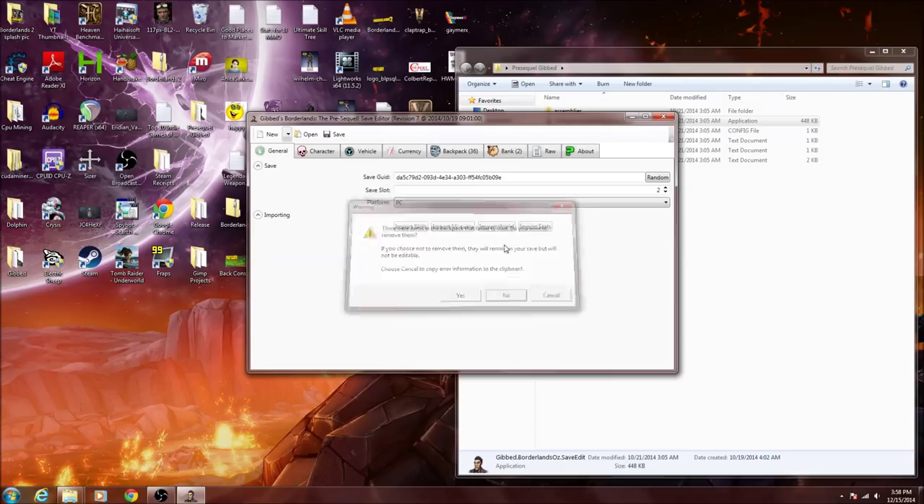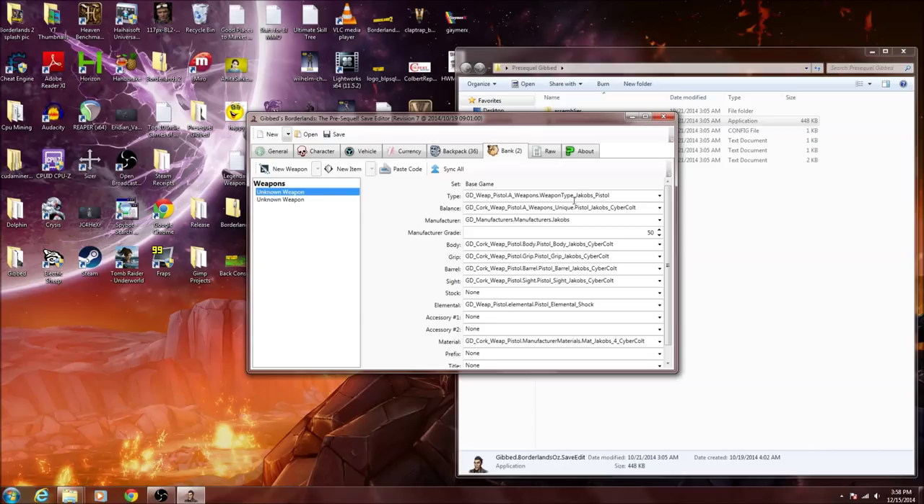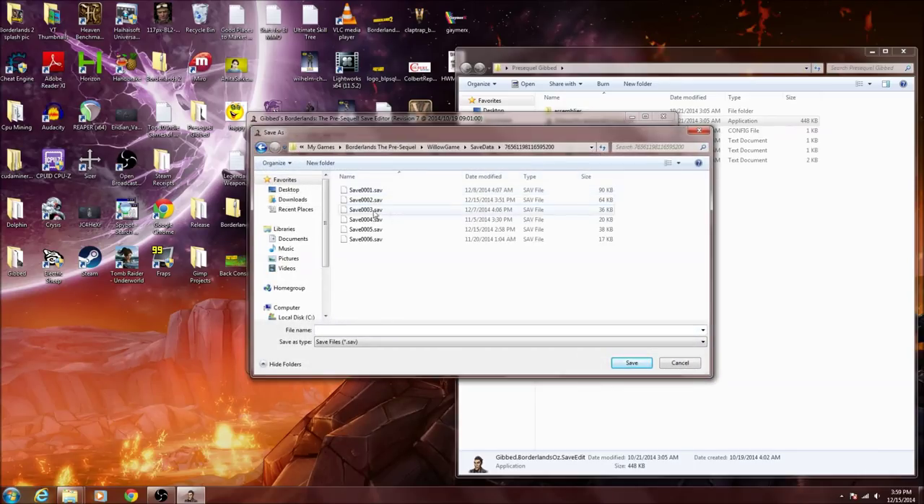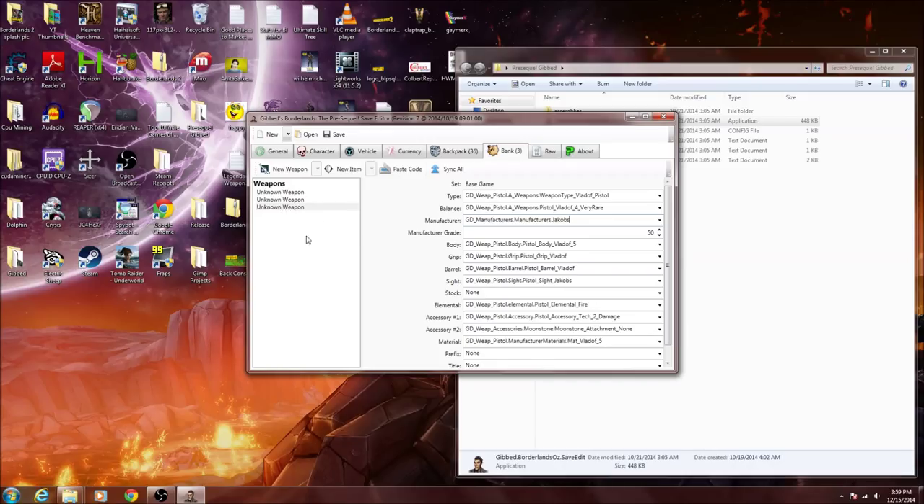You may get a message — just hit no. You'll see here in my bank, I've already created a couple weapons: basically what is the Zarpadon pistol, which is a Jacob's manufactured weapon, and then I have an Anarchist. What you're going to want to do is duplicate the Anarchist or any gun that has the Vladoff barrel. This is the key — it has to be the Vladoff barrel. If it is not the Vladoff barrel, this does not work. So you go ahead, copy the manufacturer from the pistol. It doesn't have to be a Zarpadon pistol — it just has to be any Jacob's weapon. And all you do is paste that right in here, then save in the proper place. And now you have your Pepperbox modded weapon in your bank.